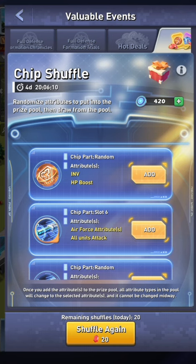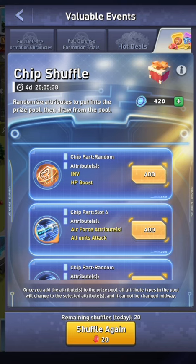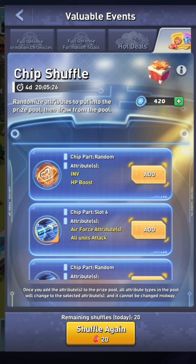Let's look at how it works. For chip shuffle, you basically have three options that pop up. The first thing you want to do is where it shows the 420 — that's your little emblems — click on that and do the 99 cents option, because you'll get 60 engraving points, which is already better than you can get anywhere else, plus you'll get a gift that gives you a mysterious amount of engraving points — could be 60, 120, or more.